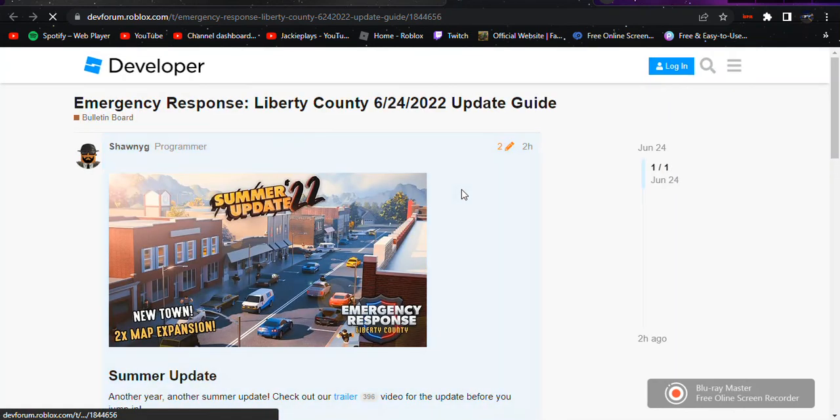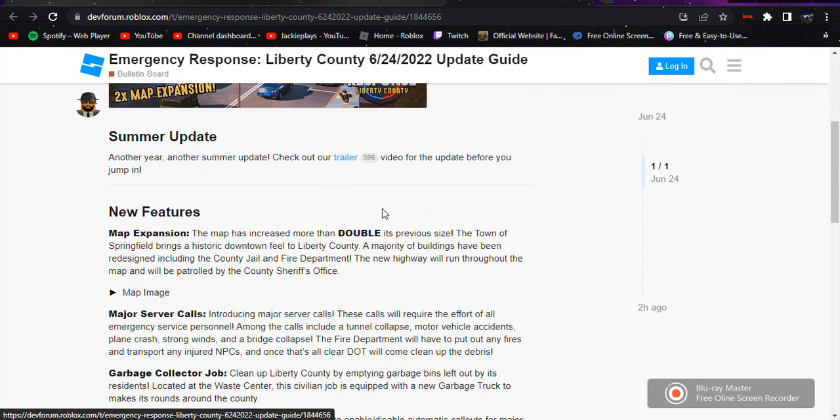Under the dev forum, the new features include a new map extension — the map is increased by double the size. The town of Springfield is like a historic downtown similar to Liberty County. A majority of the buildings have been redesigned, including the county jail and the fire department.